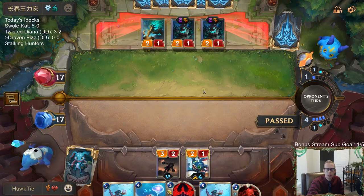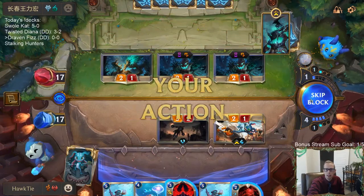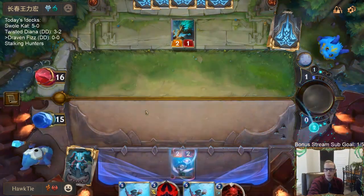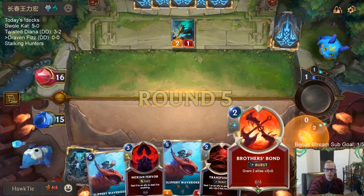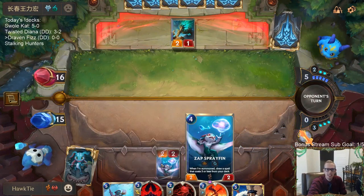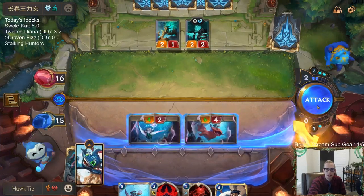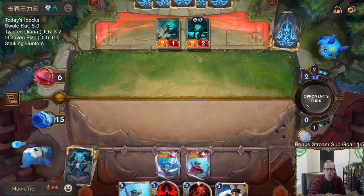We're keeping Spray Fin which is always elusive, and Wave Riders that are always elusive. We got Brothers Bond! All right, we were supposed to be the aggressive deck - here we go. We got our two elusives attacking for six - let's go Brothers Bond, give them plus two plus zero, make it ten. Those buffs are permanent and will stay on.